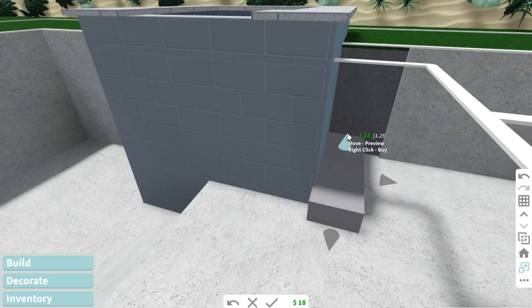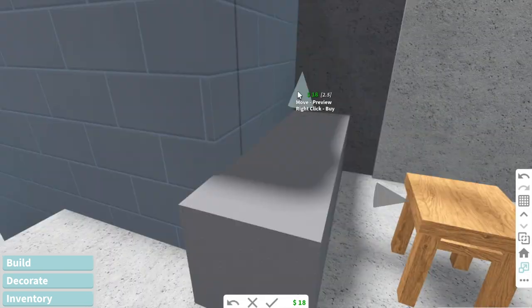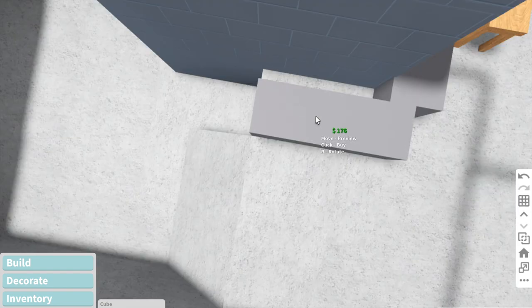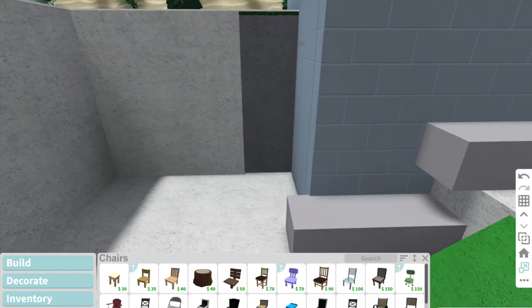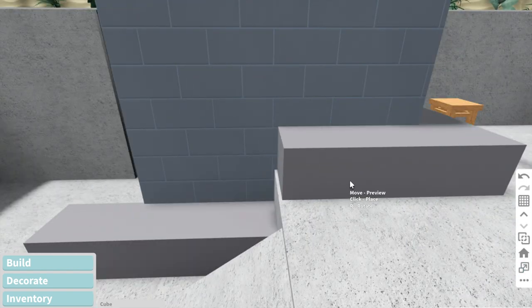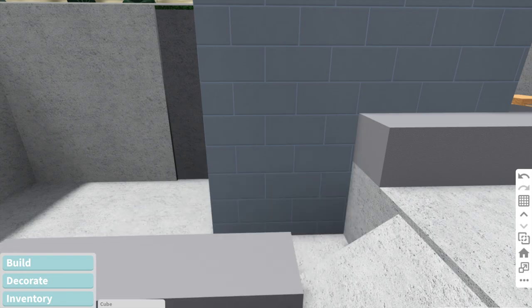If you are going to recreate this pool, do not put any seats on the side I'm currently working on, because I deleted those later — I forgot I was going to put part of the sun deck or tanning ledge there. Right now I'm just making the base of it to raise up the chairs.